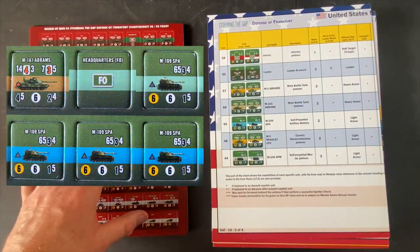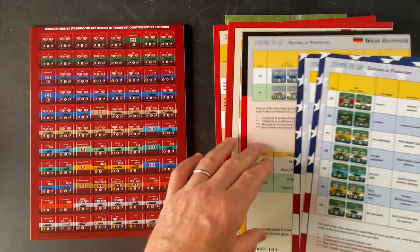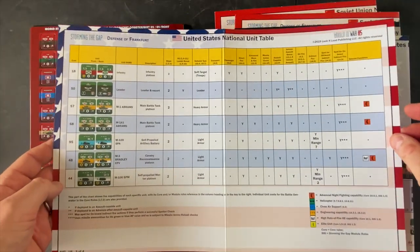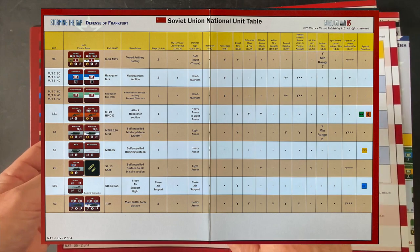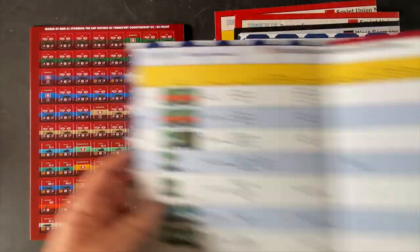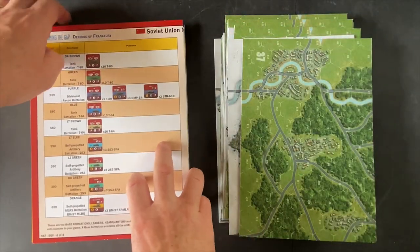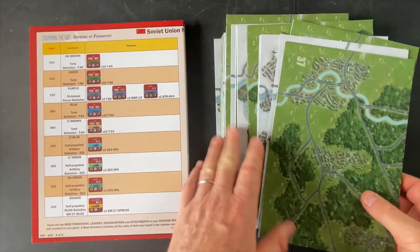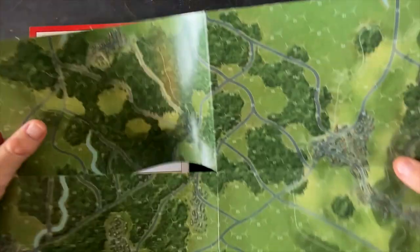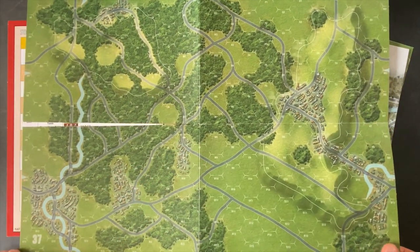You also get unit data cards — the national unit tables with all the information. These are super handy as a reference, especially when building out a scenario. They're printed on both sides with rule references off to the side. There are two for the United States, one for West Germany, and two for the Soviet Union. Between the maps and the counters, there are now a lot more possibilities for expanding with the battle generator into your own scenarios.